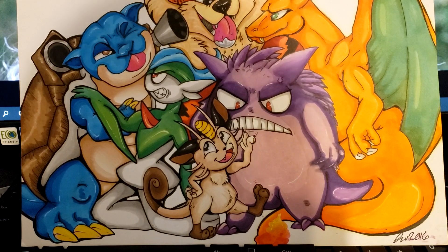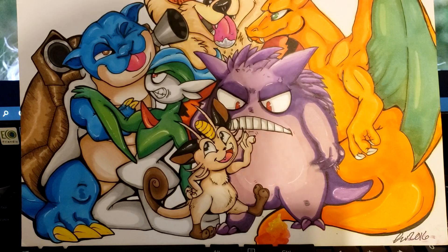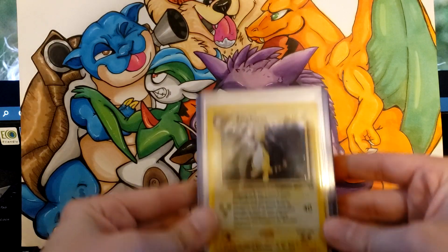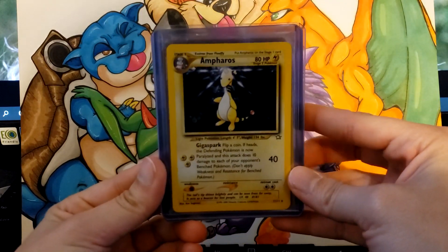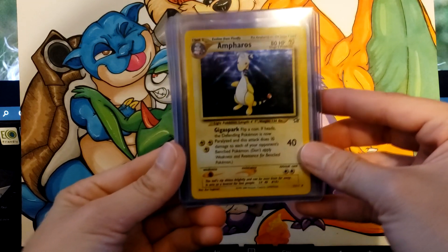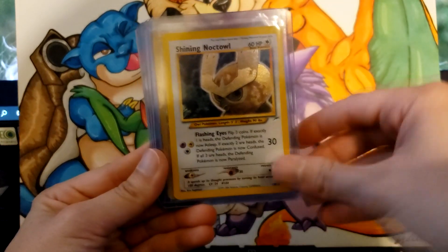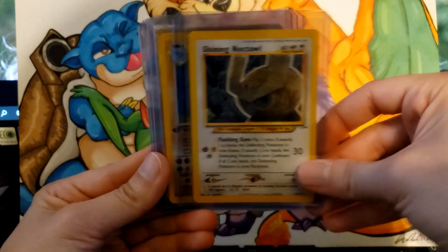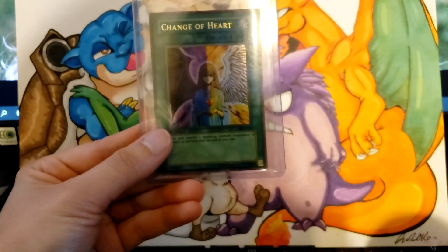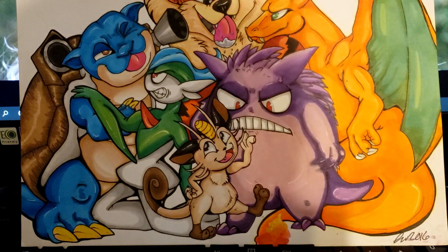So this is my second submission video. We're going to be going through a little bit of everything. I've got a friend from work who is going to be submitting a few cards along with me. So these are his cards: a Genesis Pharaoh's holo, a Shining Noctowl, two First Edition Machamp holos, and a Yu-Gi-Oh Change of Heart card.